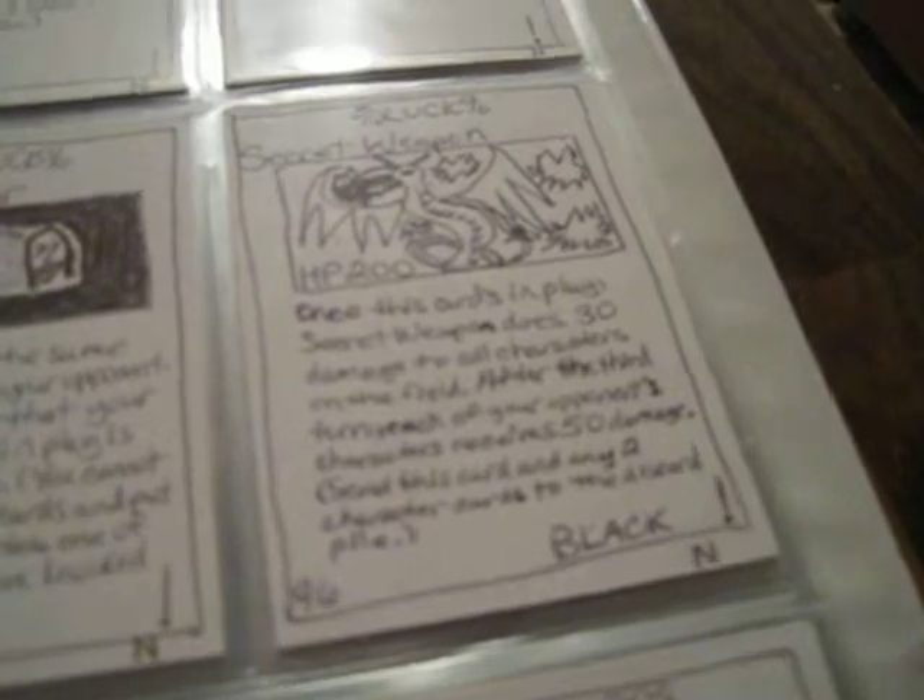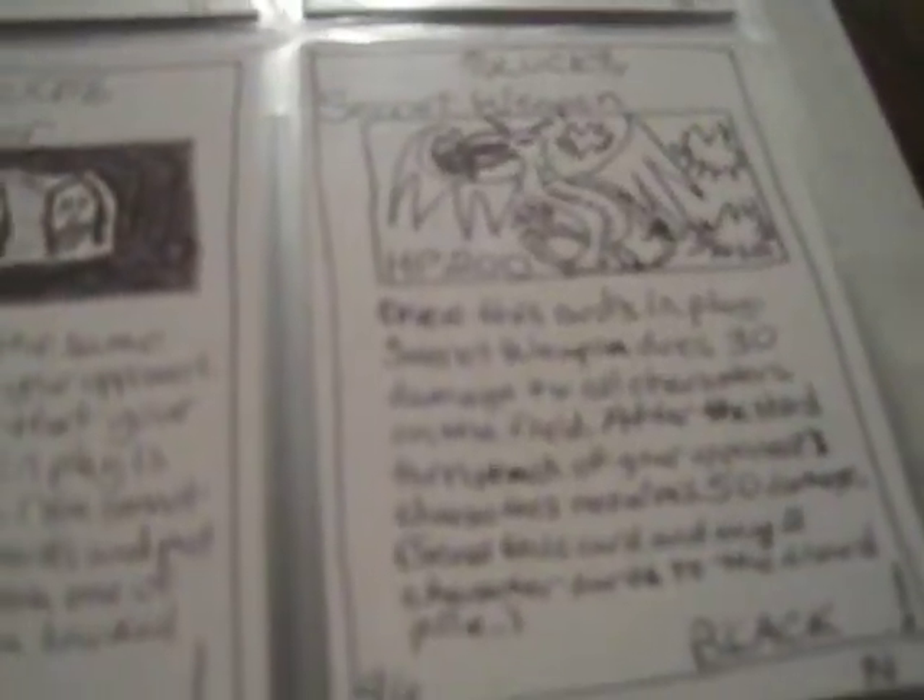Secret Weapon — there's a couple of ways to summon this card; it's a big giant dragon. You can summon it by basically taking these four things: Mysterious Rock, Burning Stone, Destruct Tablet, and Forbidden Stone. If you pull all four of those out of your deck and have them in your hand and play them down, the Secret Weapon comes out.